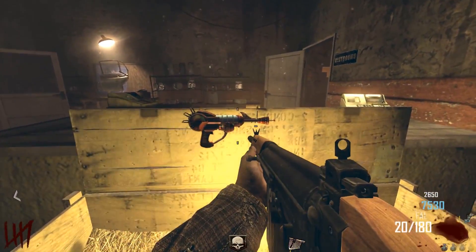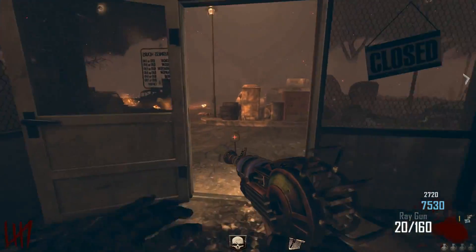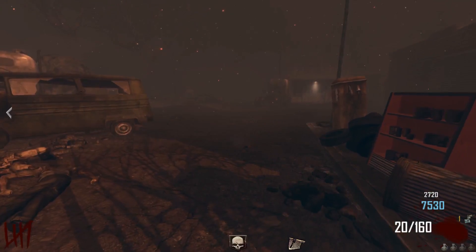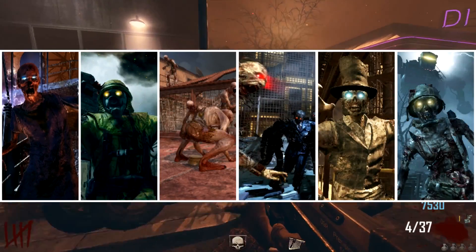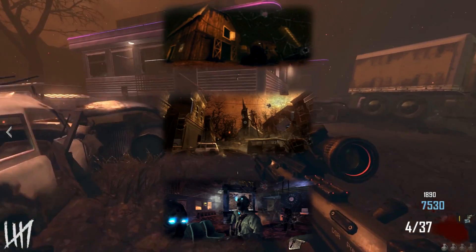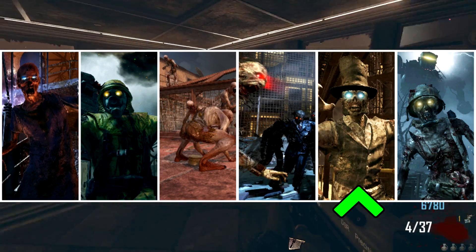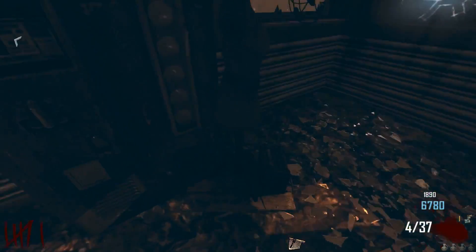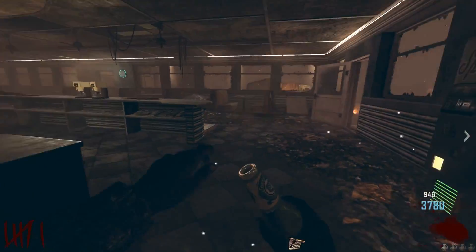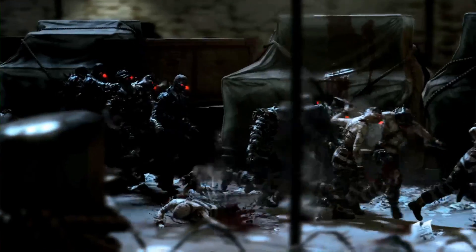BO2 Zombies was a massive leap forward for COD Zombies, because BO1 was very similar to World at War while BO2 really shook things up. BO2 Zombies had a total of six maps — nine if you count Farm, Bus Depot, and Town — so we had Transit, Nuketown, Die Rise, Mob of the Dead, Buried, and of course Origins. The maps here are either known to be really good or really bad: Transit is the biggest meme in the community, and then we have masterpieces like Mob of the Dead and Origins.